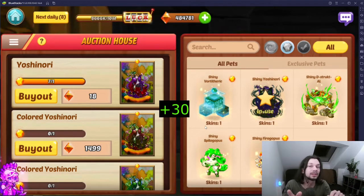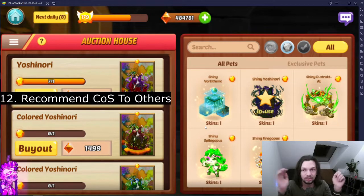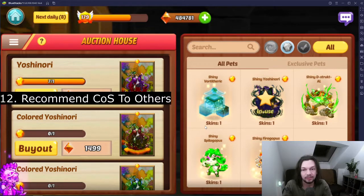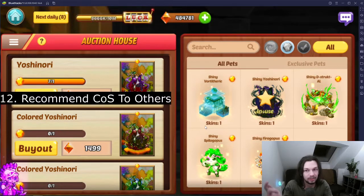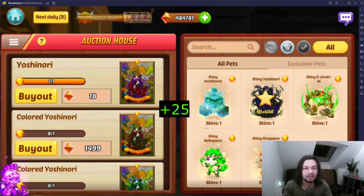Tip twelve: recommend Clash of Streamers to other people. The more players in the game, the better it is for the game, the better for the crypto economy, the NFT economy, the cryptocurrency Gooby economy, and for the developers. If you do that you get 25 points.